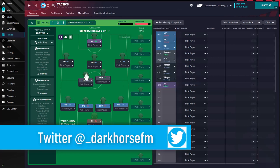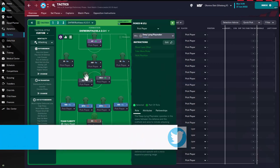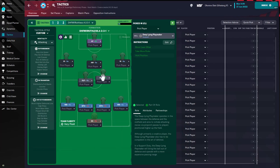All the other player roles are quite blank. You have a deep-lying playmaker on support as the left central midfielder, and a Mezzala on attack duty as the right central midfielder. The deep-lying playmaker will link between the winger on support and the Mezzala on attack, creating an overload on the right hand side along with the wingback on support.